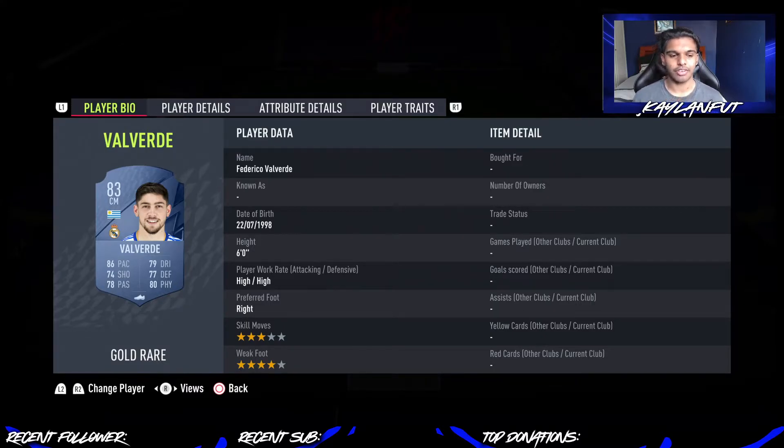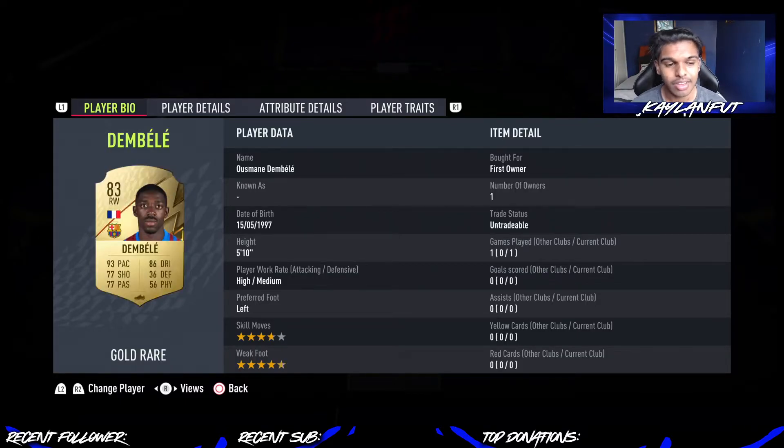Maybe a Shadow if you want to boost his defensive stats just a little bit more. He does have high-high work rates, which is very nice. Again, four-star weak foot, so you can play him as a left or right central mid, which is also very handy.